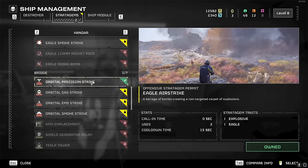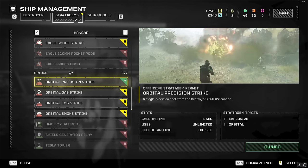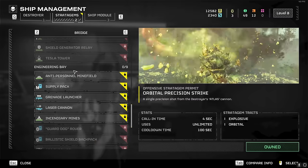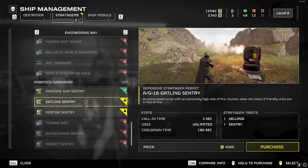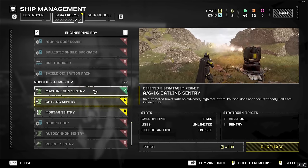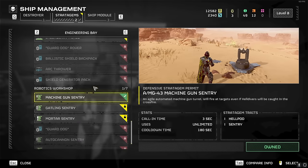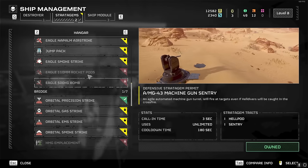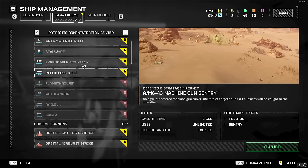I actually think the orbital precision strike is also very good, especially for closing nests. So I'd go for the orbital precision strike. For your last stratagem, I think the machine gun sentry is really strong. If you can get the Gatling or even the mortar sentry, those are good too, but they cost more. The four I would run with are the machine gun sentry, the orbital precision strike, and the eagle airstrike or cluster bomb.